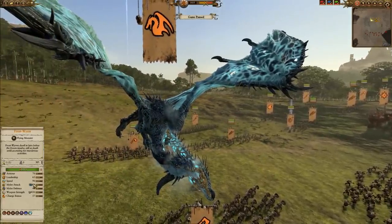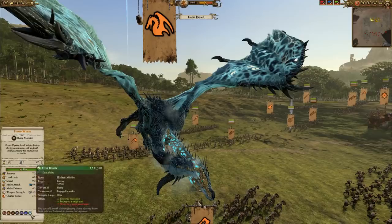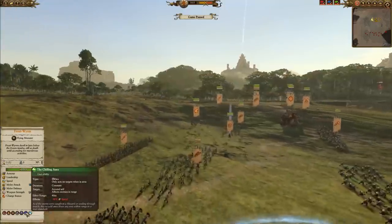For those of you guys who are brand new to the game — which I don't think is many of you if you're watching this level of cast — Frostbreath reduces the speed of anything that it hits by 36%, which is quite a nice ability. It also has the Chilling Aura, which reduces the speed of everything in a 40-meter radius around it.